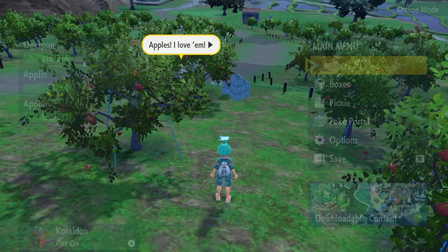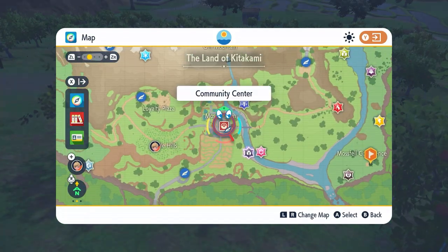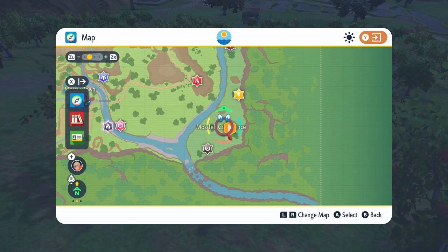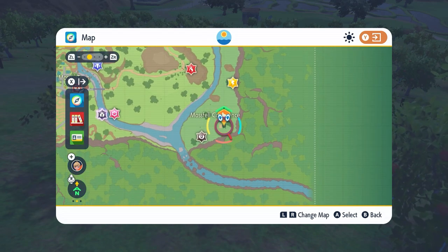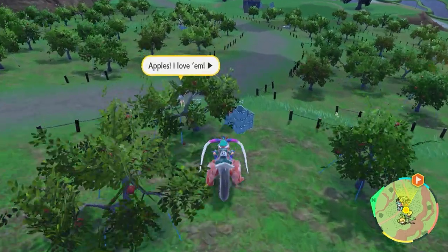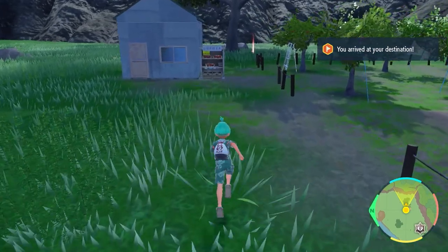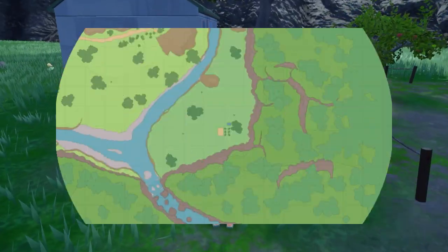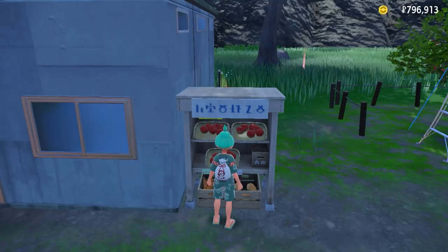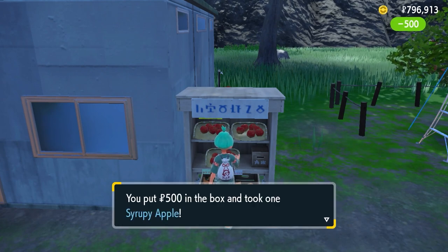But if you're wanting the specific item for evolving Applin into the brand new evolution Diplin, from Apple Hills you're going to want to make your way over to the Moss Fell Conference. You can see on the map here there'll be a little building that we are marking out, and this is where we're going to want to head over to. Once you get to this area, you'll come to this wooden vending machine.